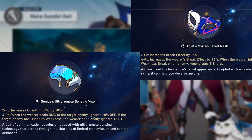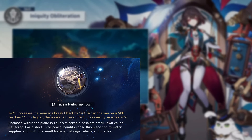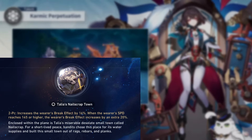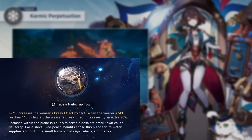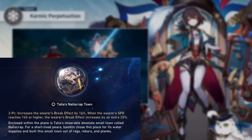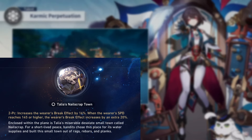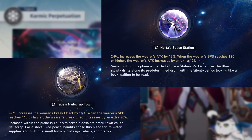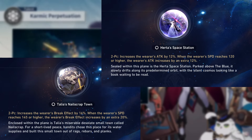Moving on to her planar sets, her best planar set is actually going to be the Talia, obviously just for the break effect. But you're going to need 145 speed to activate that, so either you build speed or you use speed buffers on your team. Honestly I think it's worth it. But if you don't want to build that much speed, you can go something like Space Sealing Station for the attack instead. Generally the optimal planar set is just going to be the Talia.